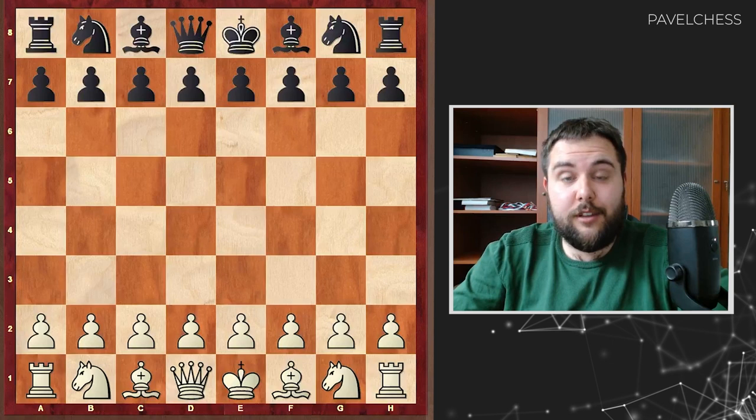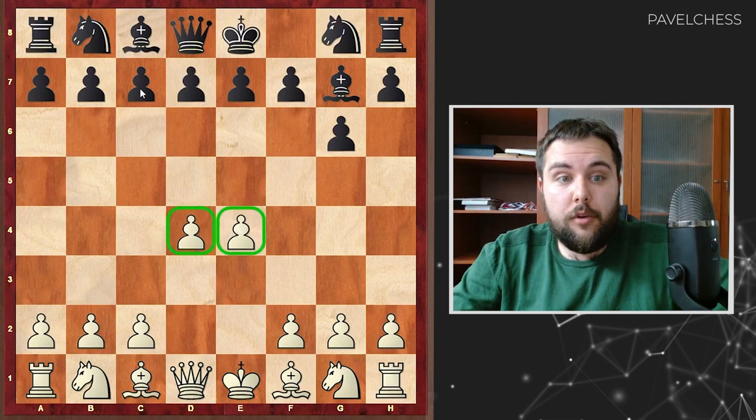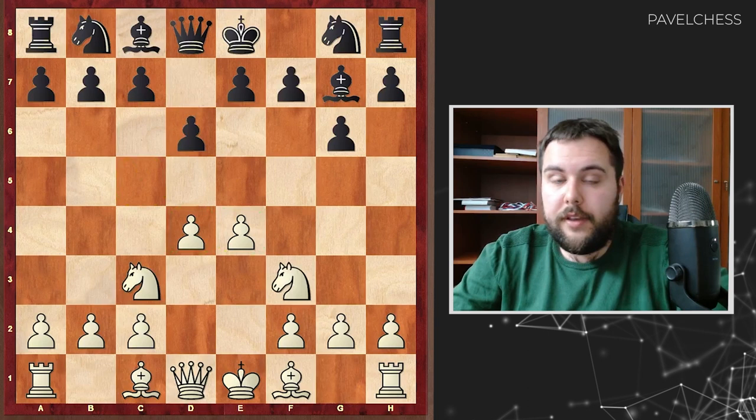In this game, Mikhail Tal played white and he started with e4, his opponent replied g6. It's a possible move. Then d4, bishop g7. Black's idea is that they are ready to give a nice center to white, but they want to push c5 in some cases to destroy the center in the future — that's the strategic idea of this opening. So knight c3, d6, knight c3. Everything is going according to the logic.